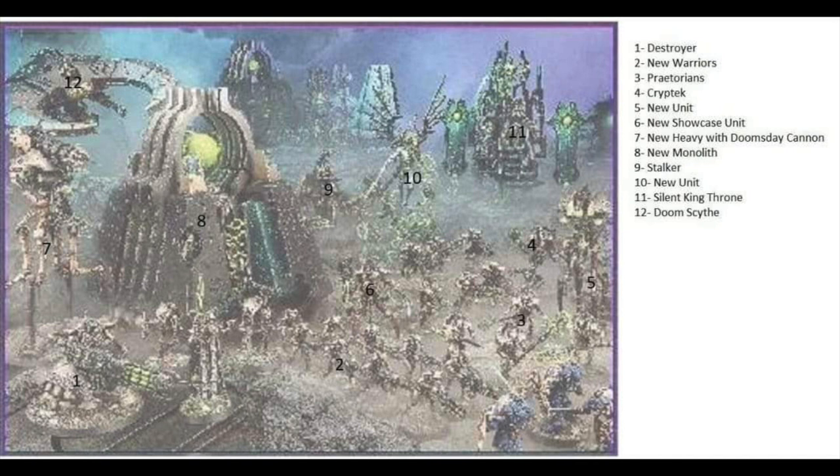Number six is right in the middle — that's the taller, ogre-sized one we already looked at earlier. Number seven is to the far left and says new heavy with doomsday cannon. If you look at the top, it's definitely a doomsday cannon — the same one you see on one of the flyers. It appears to be some kind of creepy drone floating above its base with little grabber arms in front of it, almost like the spindle drones from the 40k version, but with a doomsday cannon on top. All the Necron shooting-based players will love getting more doomsday cannons on the table.